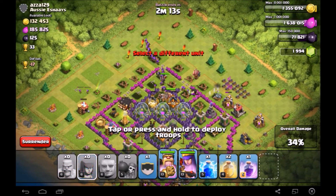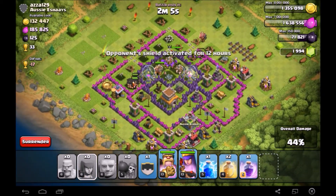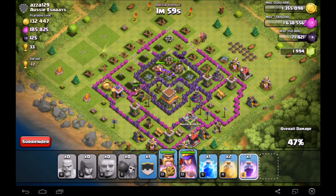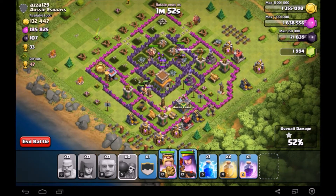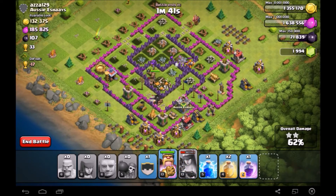I like bringing 20 giants rather than 14 because these level 6 giants are just indestructible — they tear through bases like it's no big deal. Even against a maxed Town Hall 9 they'll do a fantastic job. Through this whole raid I didn't use a single heal spell, which just shows how overpowered they are as tanks. All my archers in the back are just using my giants as meat shields and shooting over the walls.